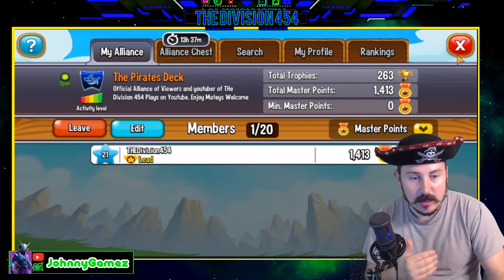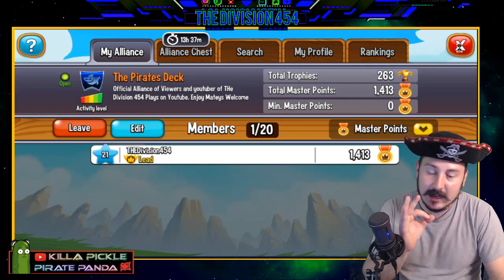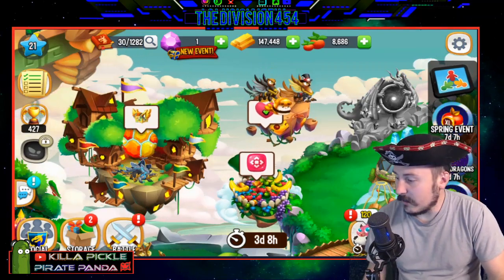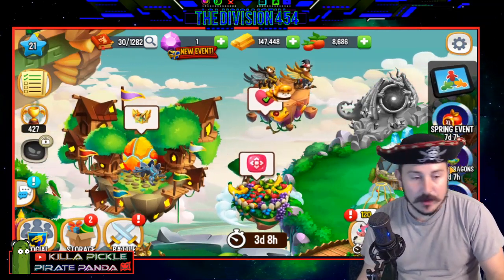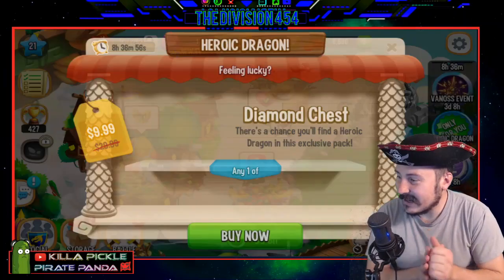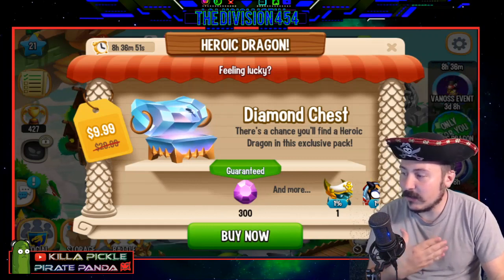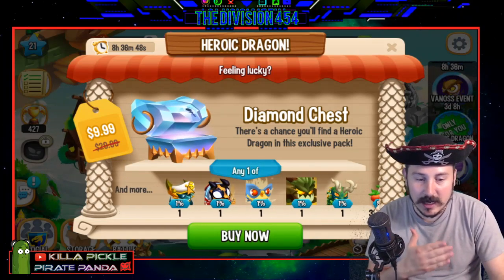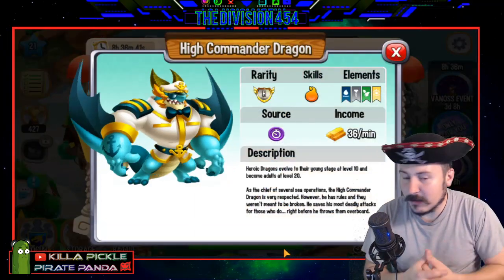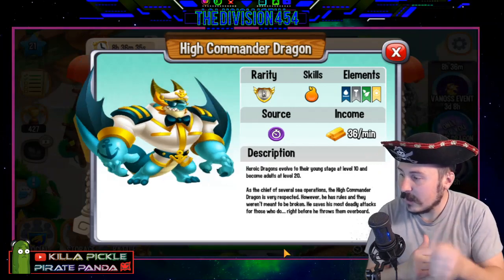I'll show you guys what I get from purchasing that heroic diamond chest. I hear it could be some good stuff, so let's go ahead and buy that real quick. It's like $10, like half off or something — 300 gems. A quick shout out to all my channel members. At the bottom left, you guys get a banner on the screen. Every time somebody hits join and becomes a monthly member, I make you a banner.